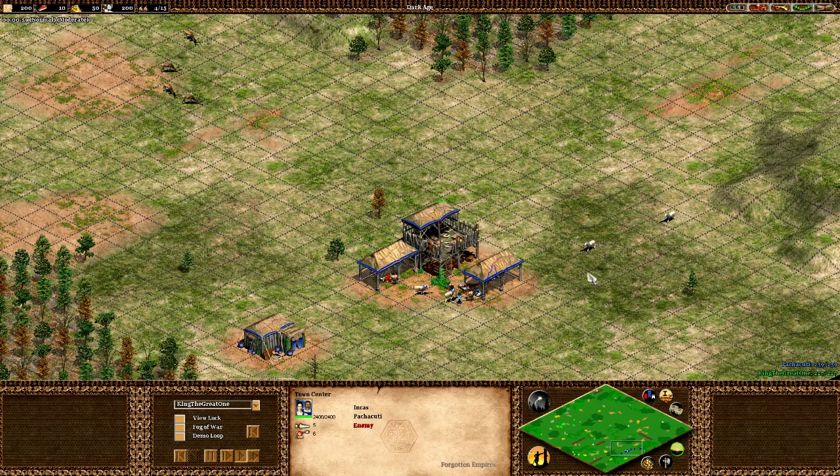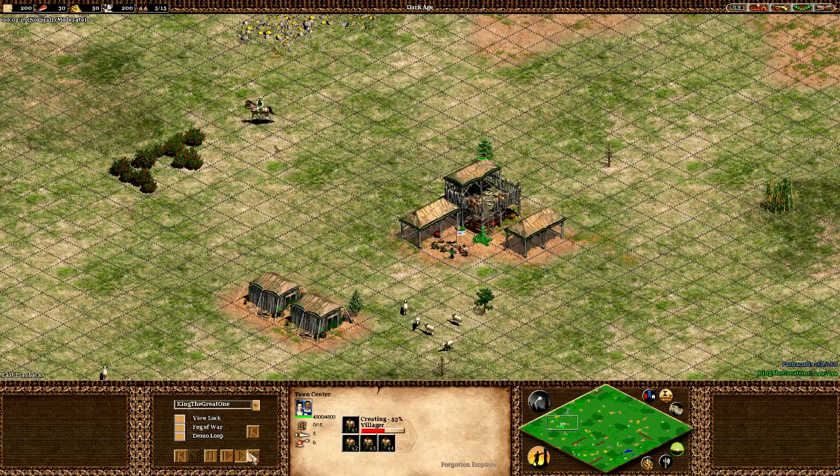I've chosen the safe setting for the computer, otherwise sometimes they mirror it and play with Persians and I'm screwed. Standard build order — I have to be really, really fast, so I'm going to fast forward a bit, collecting sheep, scouting for more sheep, scouting for boar.